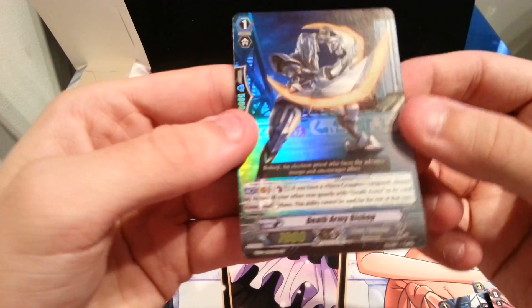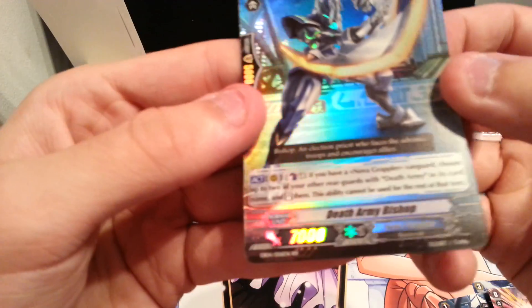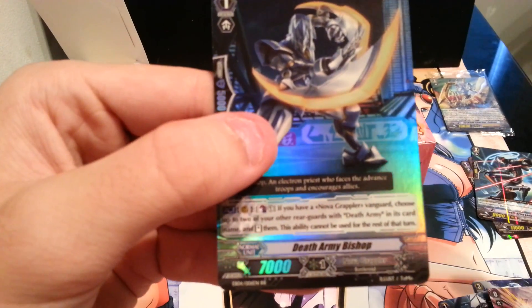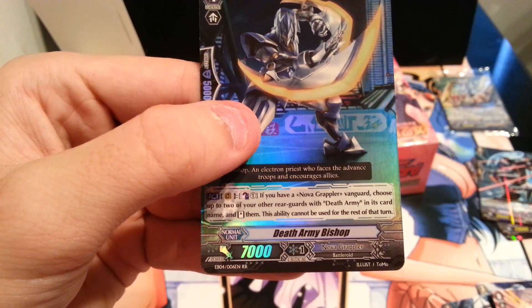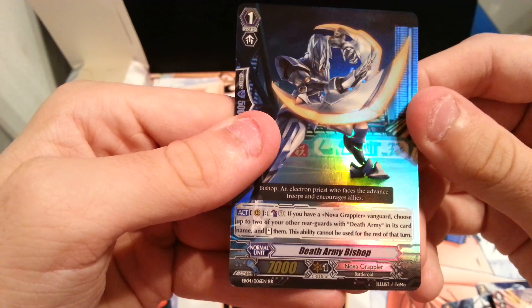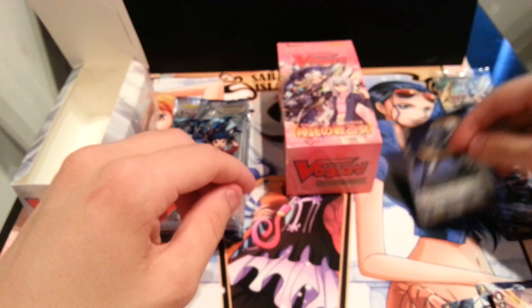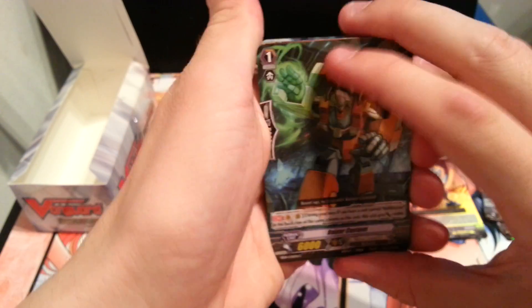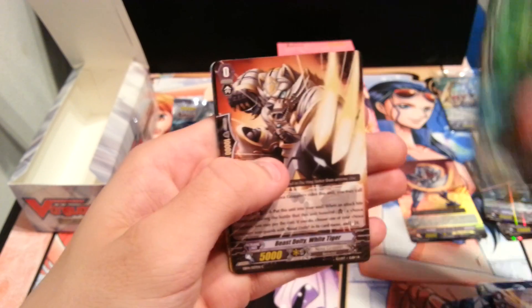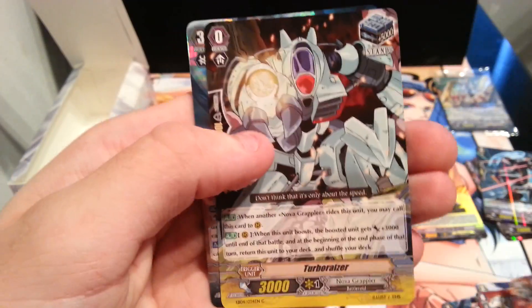That's a wicked card. First double, I think. Oh, it's a double R! That looks so cool — Death Army Bishop. Let me just focus that in for you. An electronic priest who faces the advanced troops and encourages allies. Pave the way, as said by the awesome Jace. It looks like a mini Optimus Prime — that's so cool.